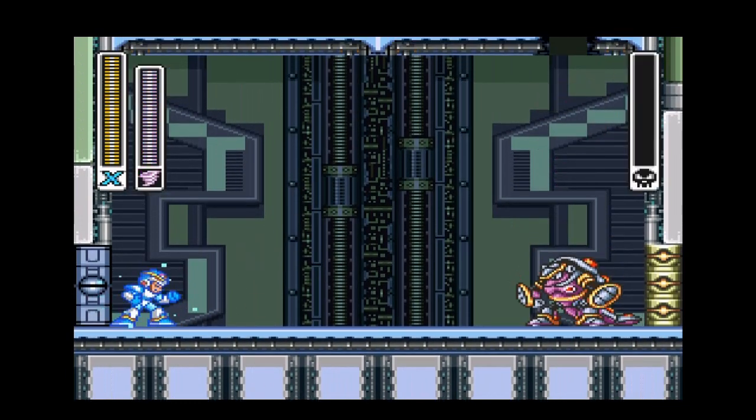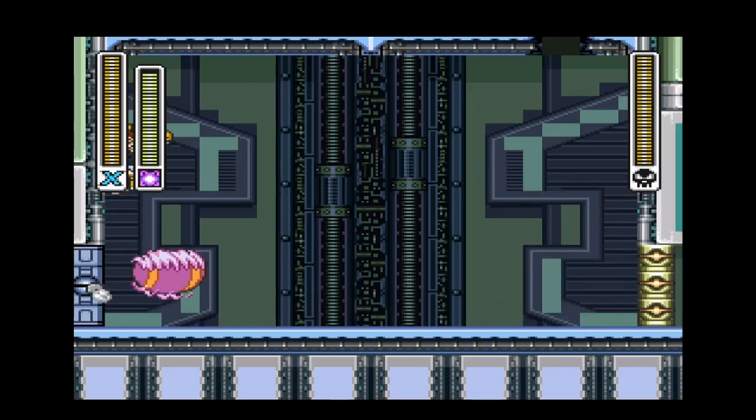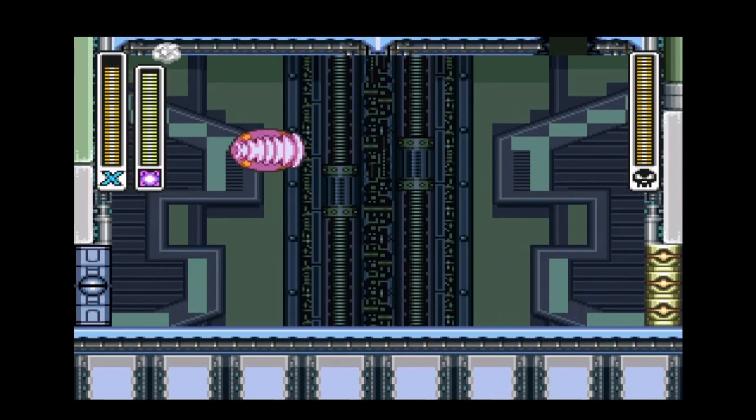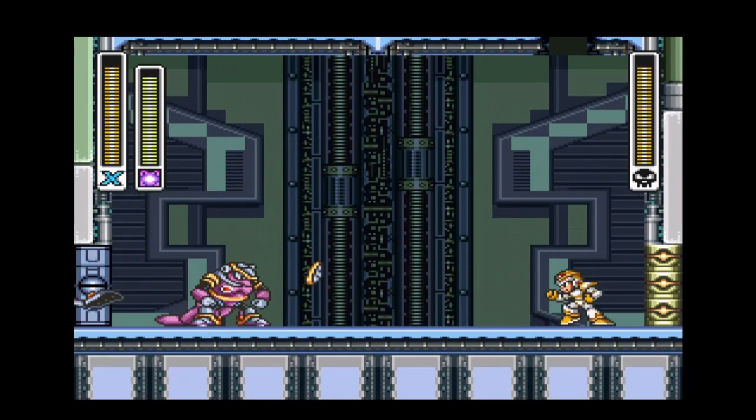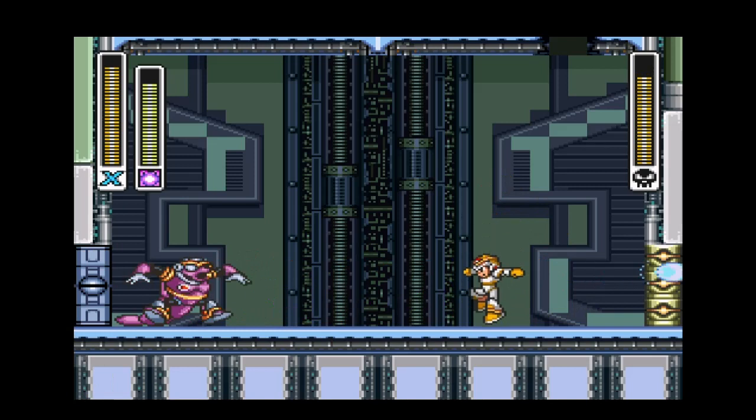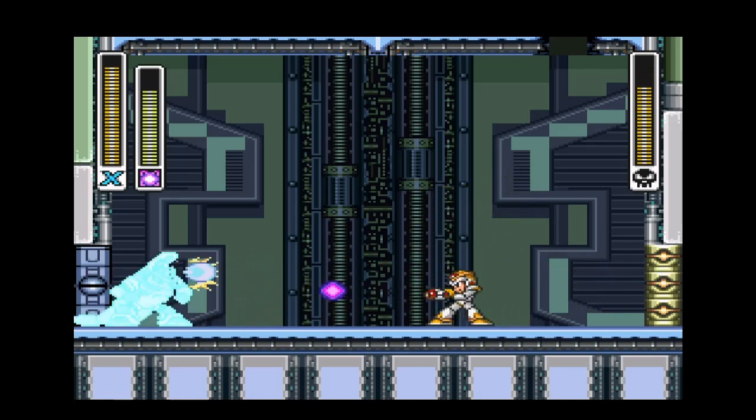Here's Armored Armadillo — and he's never learned from his mistakes. He's still just as weak to Spark Mandrill's weapon as he's ever been; just one shot makes his armor come off. It's almost redundant that we have to fight all these bosses again, especially the way it's presented — we just take them on like they're nothing.